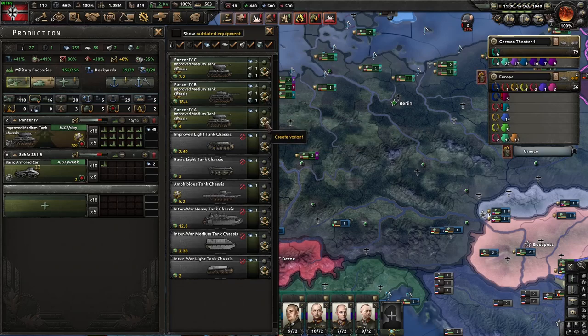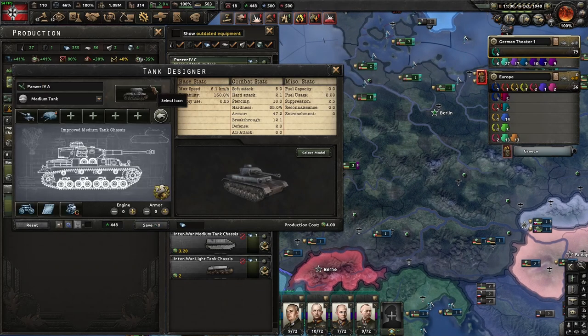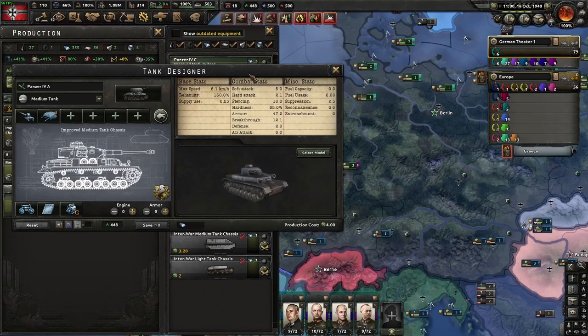So, with the medium tanks, you can do two things. This is the cheapest medium tank design you can do. We're using bogey suspension because you can't get the wheeled suspension. Same gun, same turret — that doesn't matter. 4.0 cost.